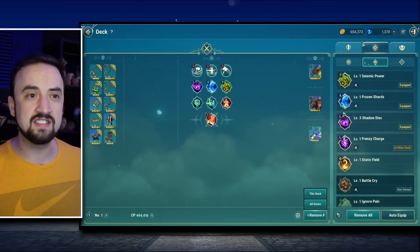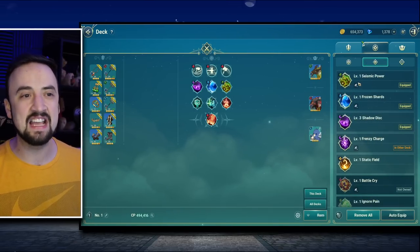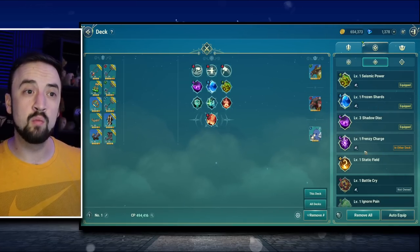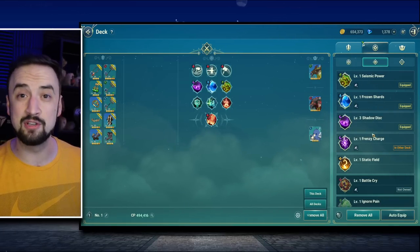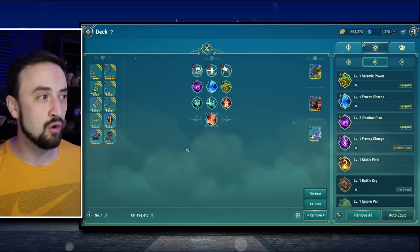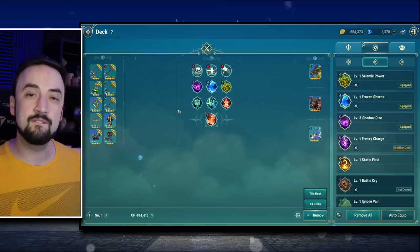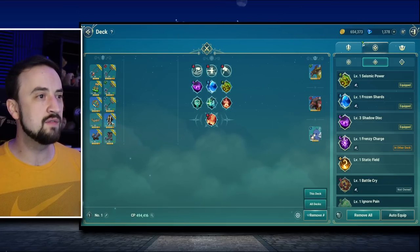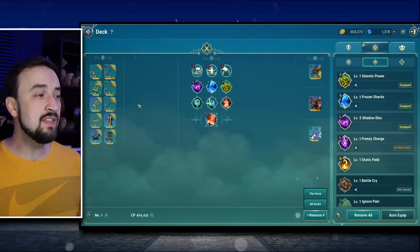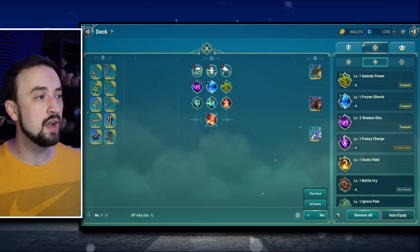Special skills are the ones you can buy — for me, things like Seismic Power or Shadow Disc. The water four-star base weapon will boost the damage of these. So if I was doing a fire element build, I would want my fire weapon in my main hand, and I would probably want to run both of the other four-star base weapons in my sub slots.